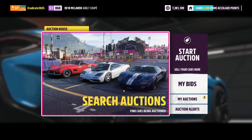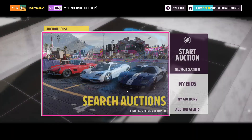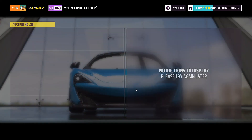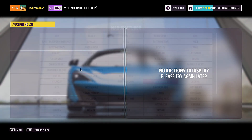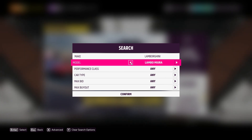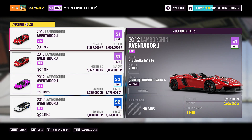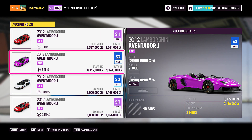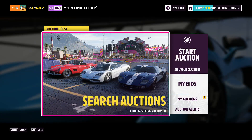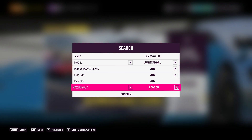In the number five spot we have the Lamborghini Gallardo Spider. There are currently none listed and the price is uncertain, but this is going to be an investment car — so buy it for whatever price it's listed for within reason, as the price is likely going to keep going up. Number six is the Lamborghini Aventador J, which keeps going up in price and can currently be sold for around 9 million credits. Anything around 5 to 6 million is a good buy-in to guarantee a 3 to 4 million profit, or to hold as an investment.